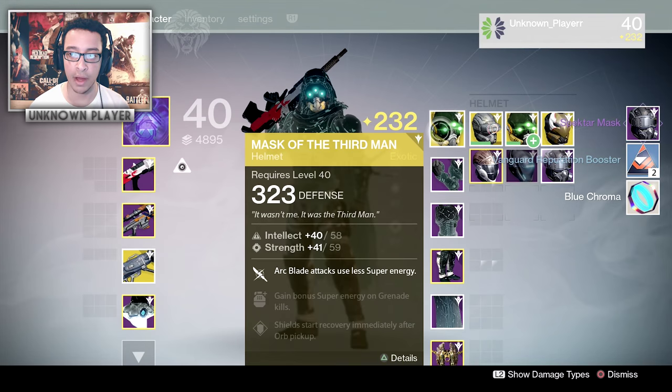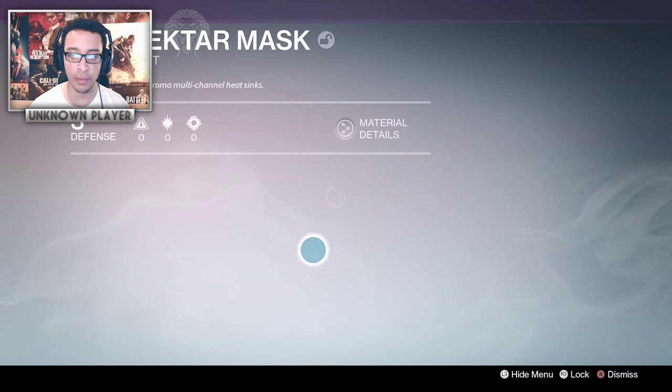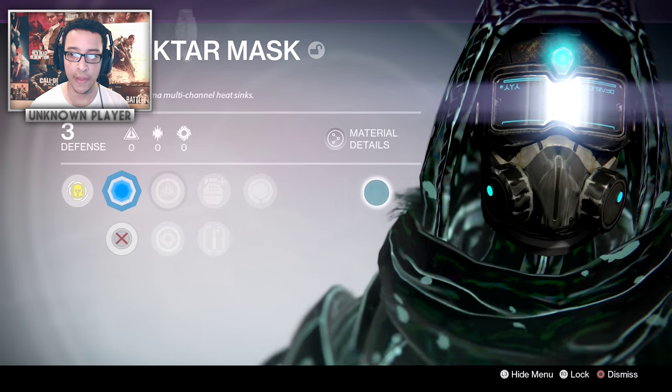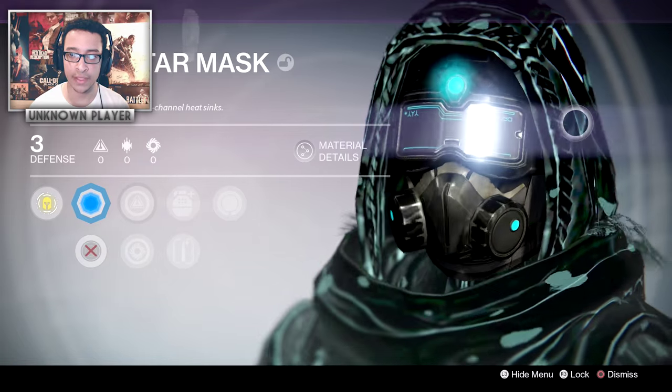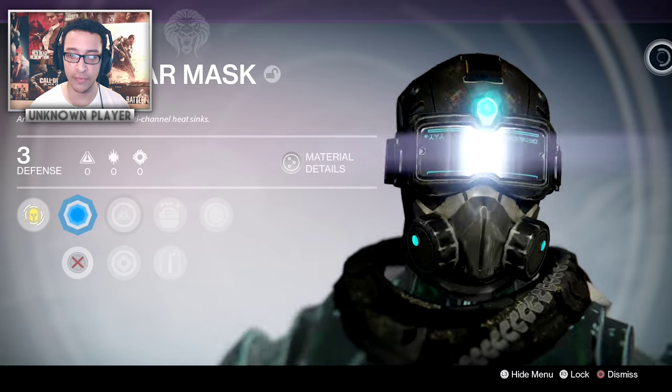We got the Spectre Mask — that's actually pretty cool, it's level three. It's got a blue chroma glow — let me activate that right now. There you go, the visor stuff turns blue. Let me take off the cloak so you can actually see it — it's got this blue kind of glow to it.